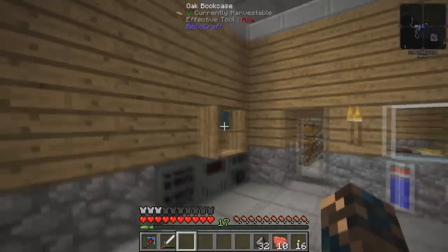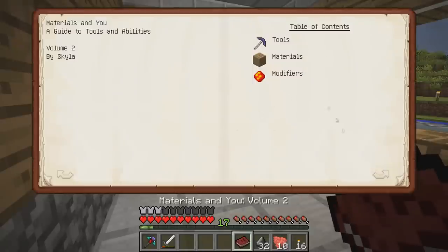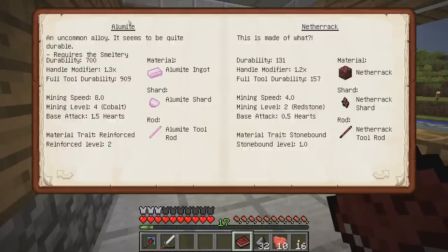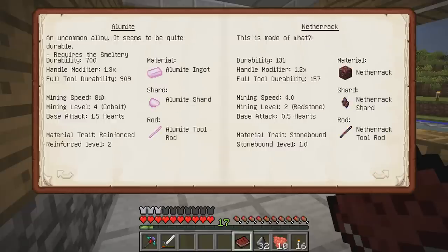I am going to start looking into making us some Alumite tools. Let me quickly show you in the Tinker's Construct book. The material is Alumite - it's pink and beautiful. The full tool durability if you do it all out of Alumite is 909. It's got a default mining speed of 8, which isn't bad - my flint bad boy is at about 9, but that's fully modded. It came at default at 5.25, so the flint starts at 5.25 whereas Alumite starts at 8 - almost a 3 mining speed increase, which is about 30% faster.